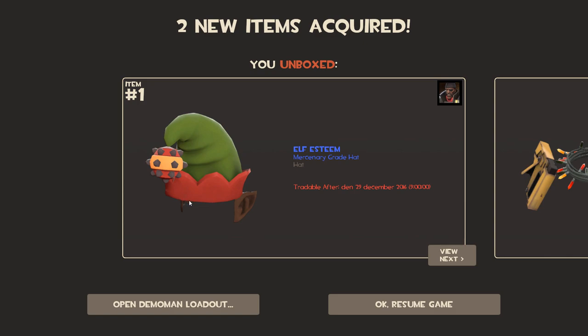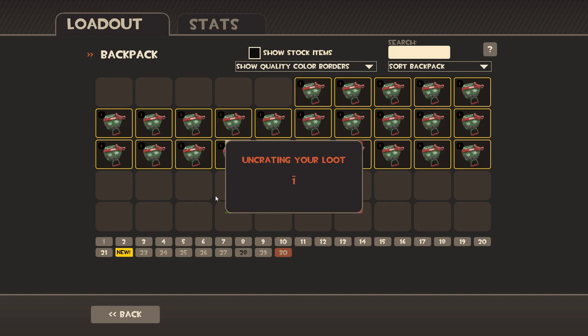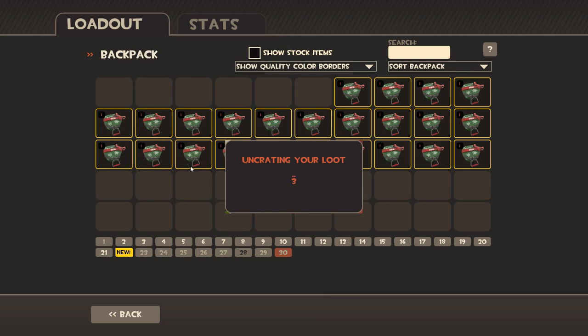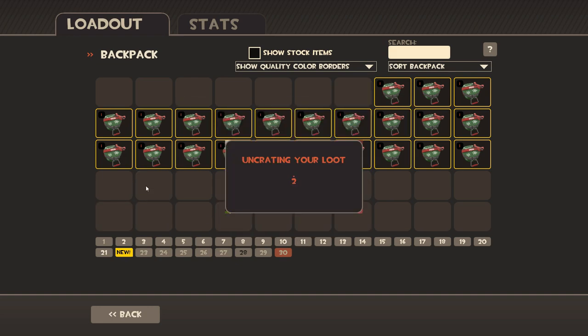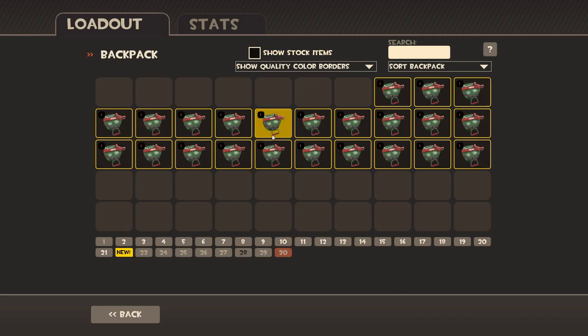Elf Esteem — good punny name. It's got elf ears, very good, I like that one. So far only blues, it's been a bit of a bad run. It's another frog hat. Next box though, it's gonna be the greatest box of all time. Smissmas is saved because it's another Sweet Smissmas Sweater. I've never had a bad unbox on my seventh box in my life.